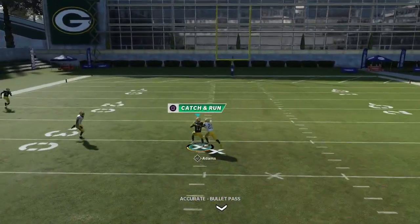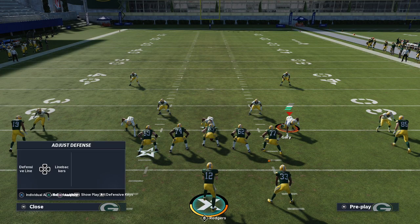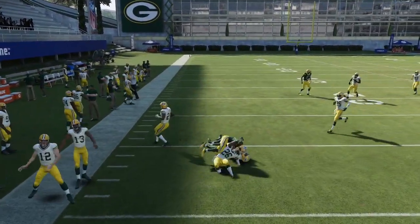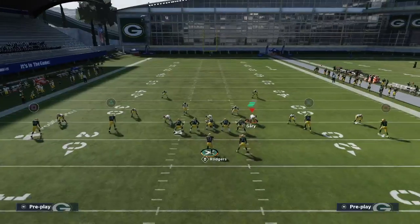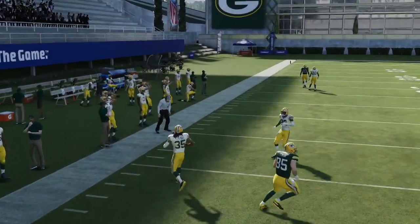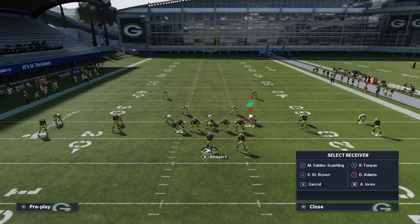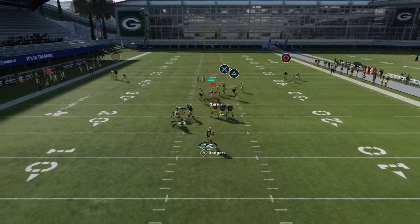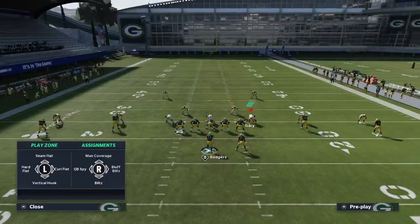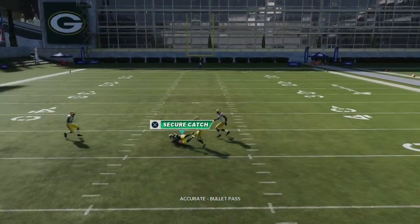I've thrown so many one-play touchdowns with this because they cannot cover the underneath routes and the post route at the same time — they have to choose. Oftentimes they will choose to defend the post route, and if they do, you take these underneath routes all day long. These underneath crossing routes work really, really well. The slant route is okay, but when they drop those purple zones on the outside, you're actually going to have a window to throw it. What people often do is try to stop everything underneath, and that leaves a huge void over the middle of the field for you to hit that post route to Devontae Adams.